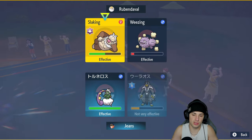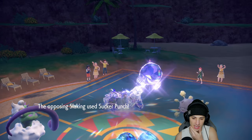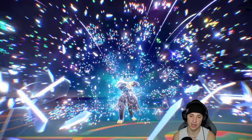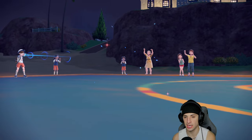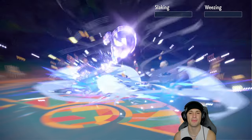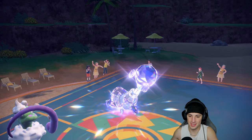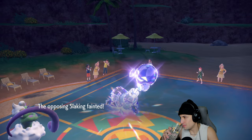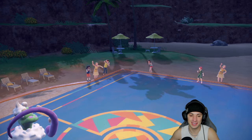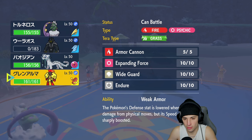I'm going to go Bleakwind Storm and Surging Strikes into the Slaking slot, because I believe Weezing is going to Protect here. It doesn't — they use Sucker Punch instead, which we don't like, and we end up losing a Pokemon there. But Bleakwind Storm lands and picks up a double KO! The Sharp Beak on Tornadus — we're loving it. That Tornadus is hitting really hard, a lot harder than any other Tornadus I've used.